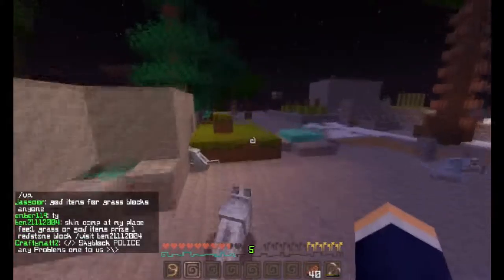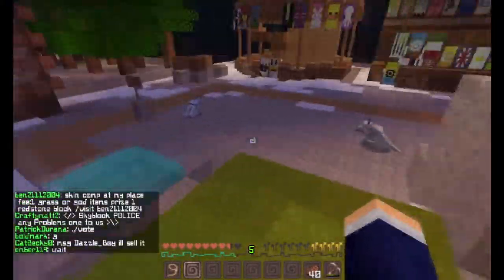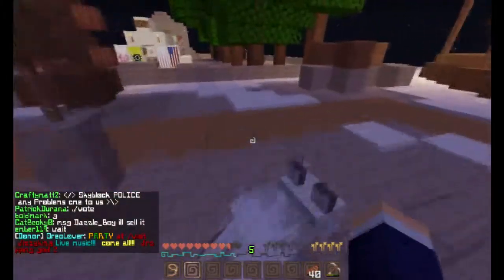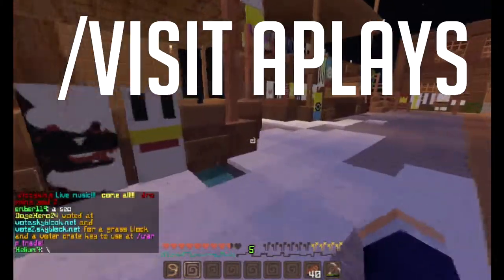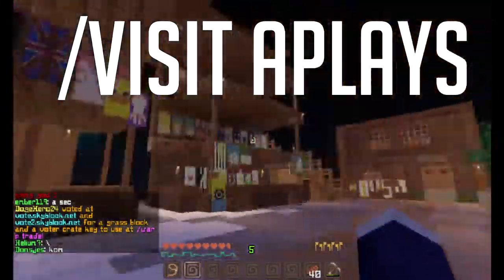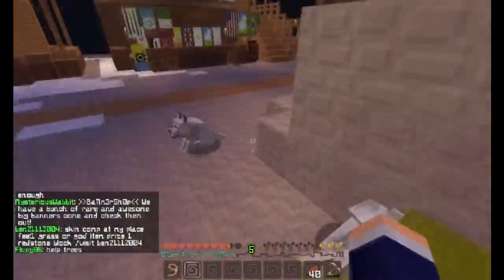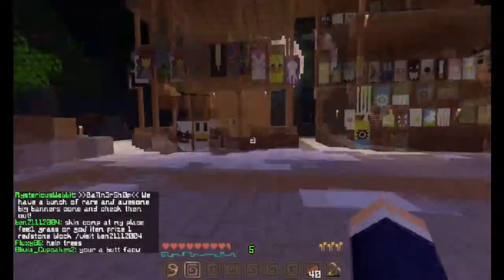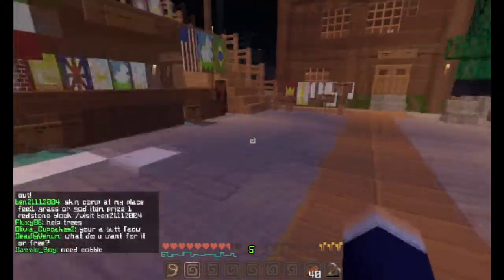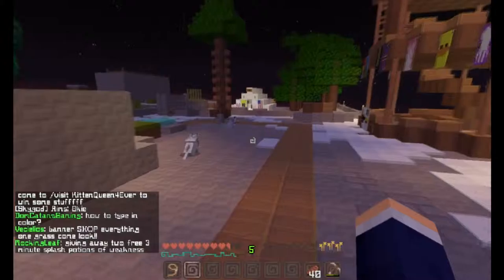You guys are probably wondering, Matthew, how do I come to this island? Well, you can do slash visit — you can do slash visit a place; it'll be on the screen. And you can come here and buy some stuff from the shop. Just don't be rude — don't kill the dogs or whatever, don't steal, please. Just have a good time over here because we like to have fun here on games.